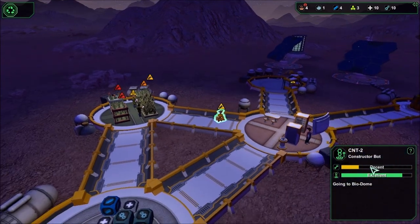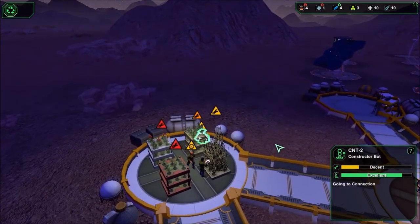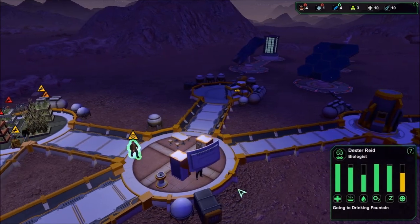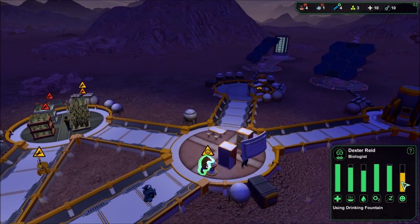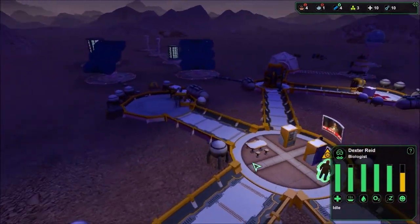You can also see CN2, our constructor, but he's idle. You can build more robots and repair pads for robots. Dexter was kind of working when he was unhappy, but that's because he went on shift. We don't really have much of a way to handle happiness yet.